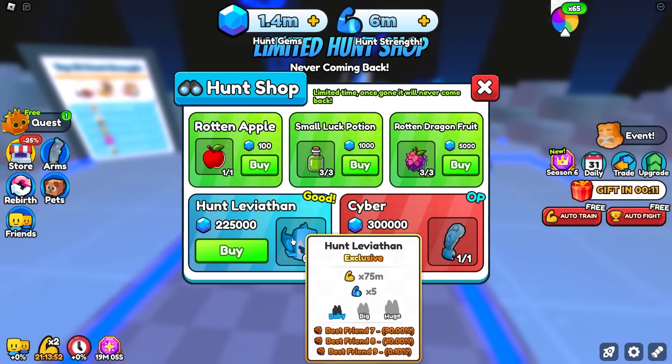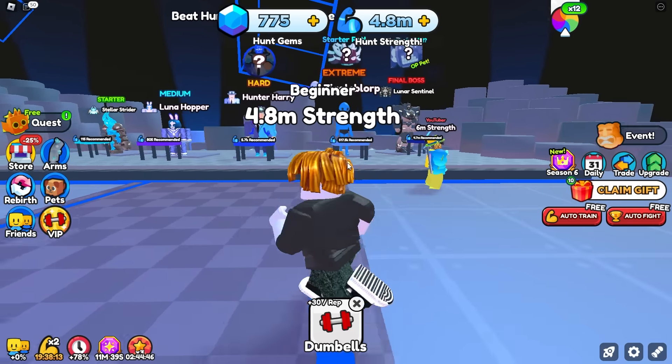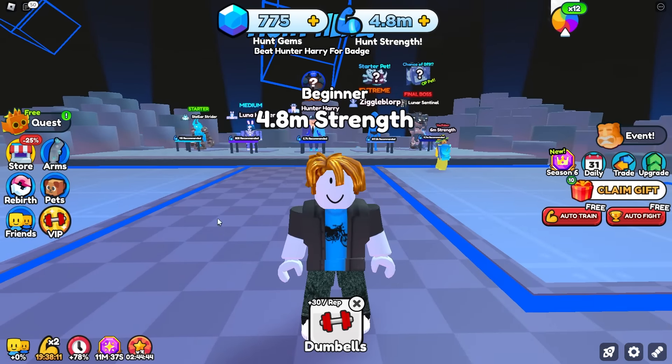Once you get the pet, you just trade your main account again — trade over all of your pets. We gained one robo dragon from that, very sad we didn't get anything good. But anyway, let's accept that trade. That's how you get an infinite amount of these pets — very easy. Also, while you do all that on an alt account, on your main account just keep grinding gems because you do have a small chance to get best friend 9 from that boss too. Anyway, that's how you get an infinite amount of the best friend 9 pets. Make sure you leave a like, subscribe, and turn on post notifications. I'll see y'all in the next video.